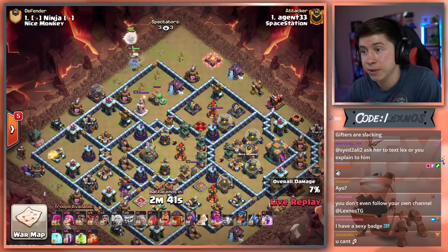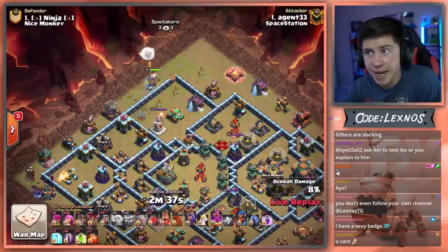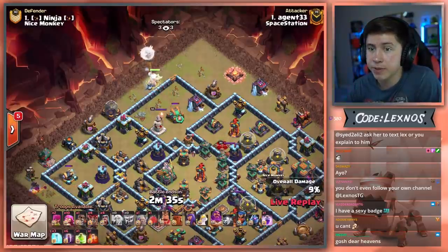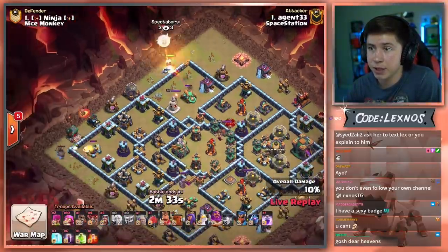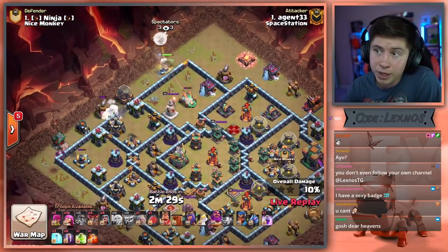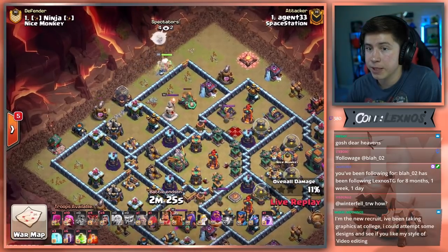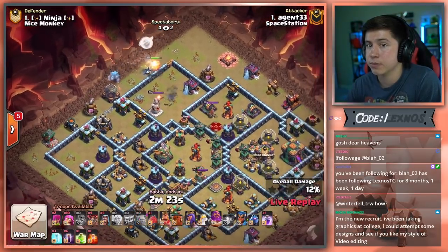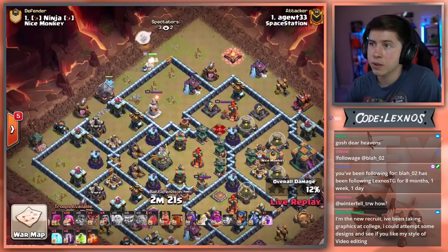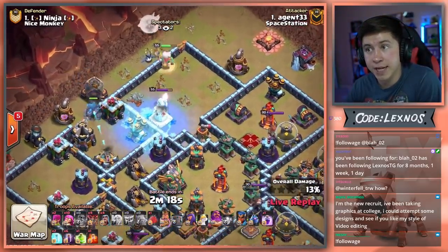Starts off with a Warden Walk, so it's not really a Queen Charge. Warden Walk on the top side for the Scattershot — going to be able to take that out nice and early. Yeti over at 8:30 grabs a few buildings. Wall Breaker in from the 10 o'clock side. Looks like we're going to be entering over at 10 o'clock. We send the Golem to pull the Warden, freeze the Warden Tower.